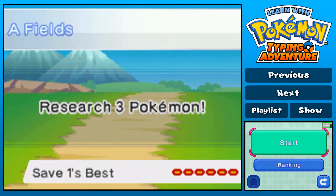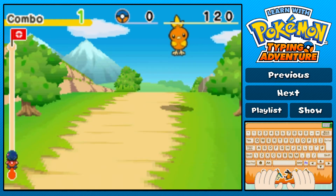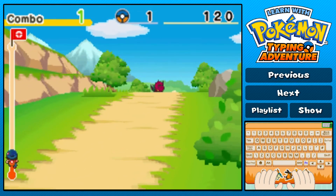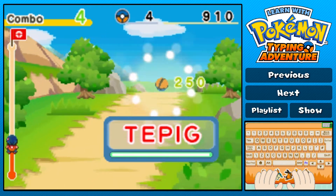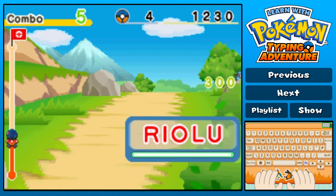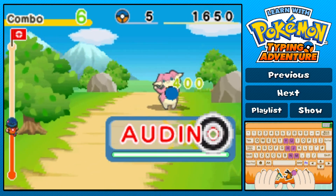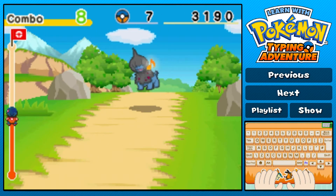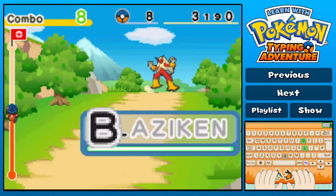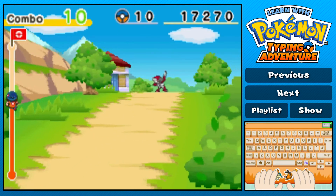Alright, let's take this one on then - research three Pokemon, but I want to research more than three Pokemon. Oh, I was supposed to tap - I couldn't even see it. Well, that was adorable. Okay, so I only have to do two. It's back to me only having to do two letters, which is nice. That's a Riolu - listen to this music. This is such a happy level.